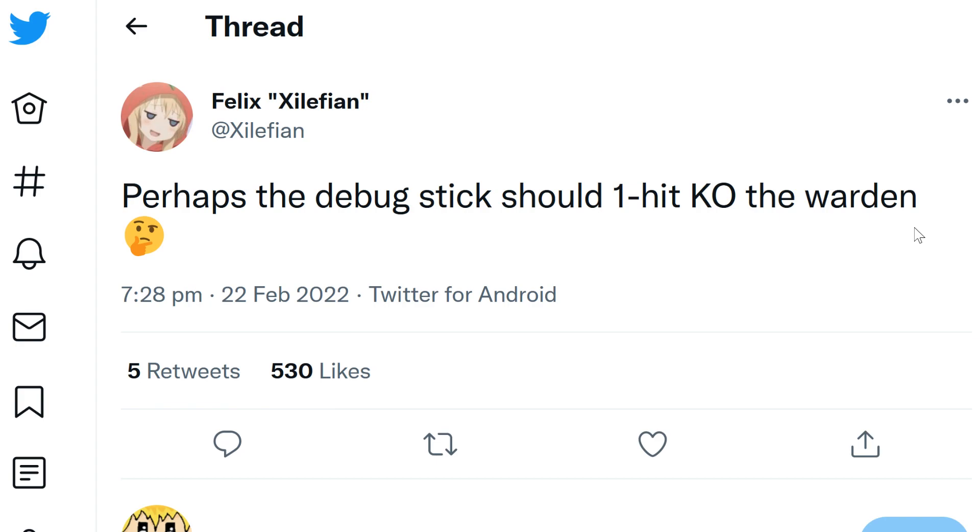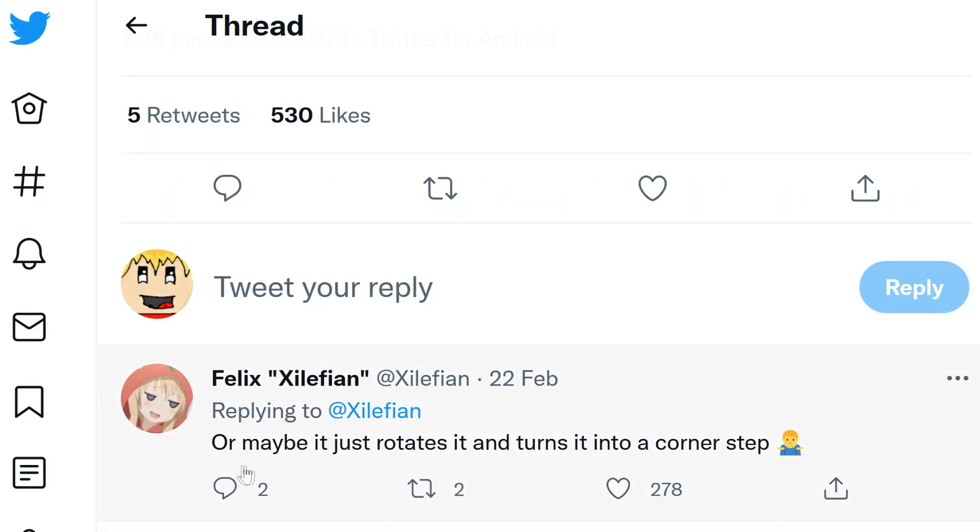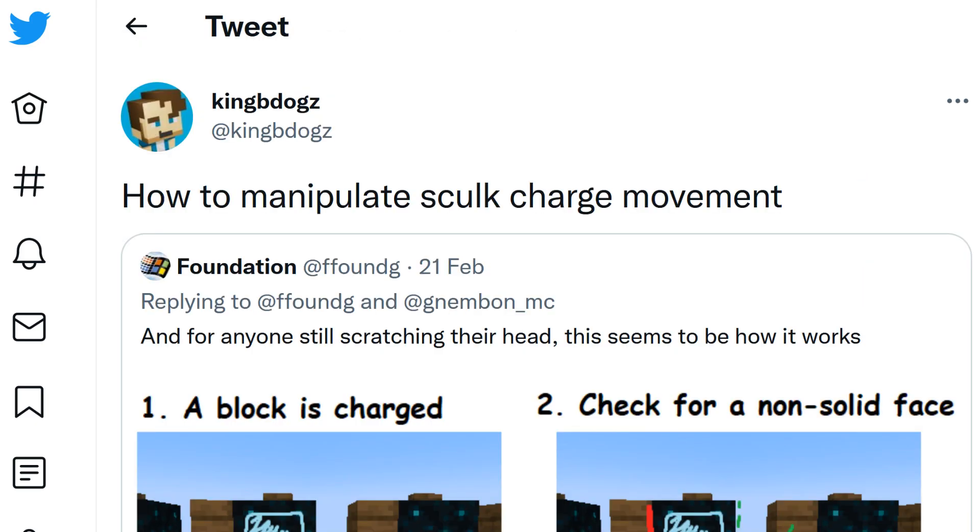Sticking with Felix - he always has great tweets. He says perhaps the debug stick should one-hit KO the warden. The warden has around 500 health and takes about 30 hits with a Netherite sword with Sharpness 5 to kill. So it would be nice to have a weapon that one-hit KOs it. Of course, you could give yourself strength or a very high sharpness level, but the debug stick one-hit KO idea is cool - or it would just rotate the warden into a corner step.